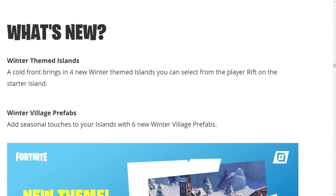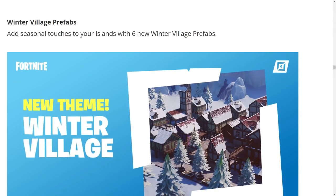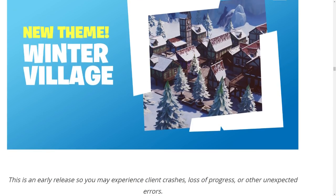For Creative mode, we're getting a lot of new stuff. A cold front brings in four winter-themed islands you can select from the player rift on the starter island. We're also getting winter village prefabs so you can build your own Christmas-themed maps. It feels like they're rushing a lot of things lately — yesterday they released the hoverboard, removed it, showed the infinity blade, then it was spawning in the game after being removed. They weren't even supposed to release this update today.